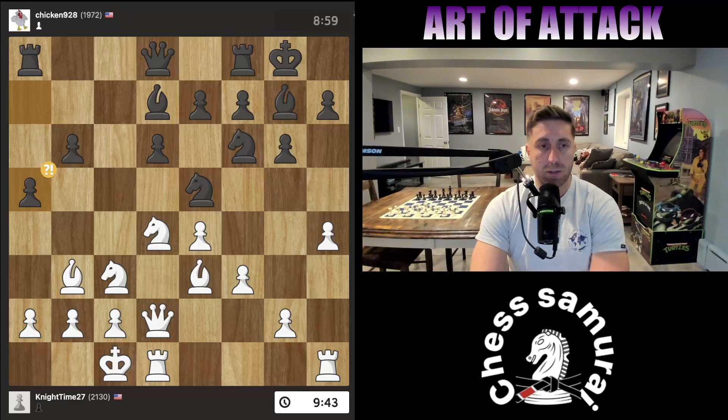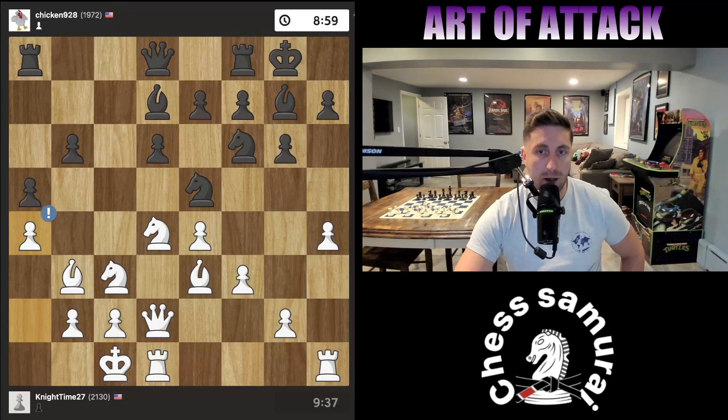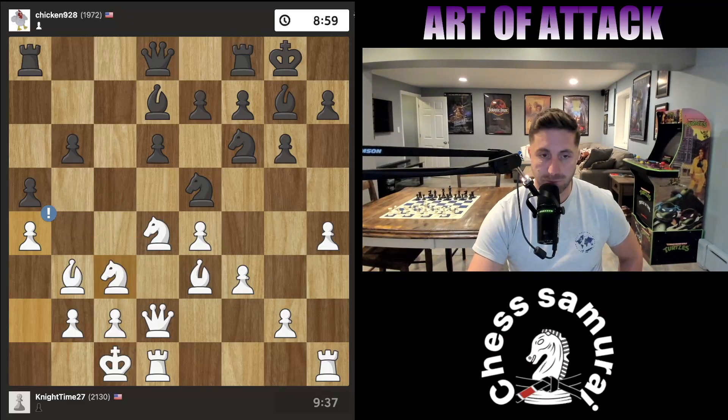My opponent is going to trap my bishop and win a piece if I'm not careful, so I simply blockade. Not only do I blockade, but that gives me the square on b5 for two of my knights. So that's very good — I'm controlling that square.